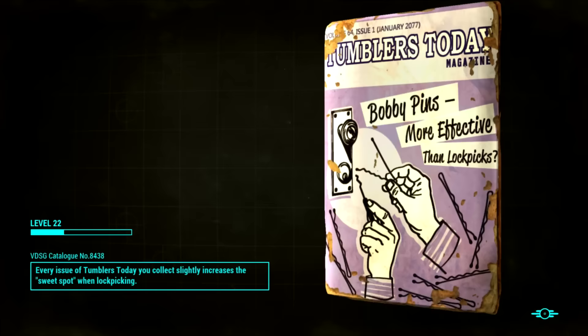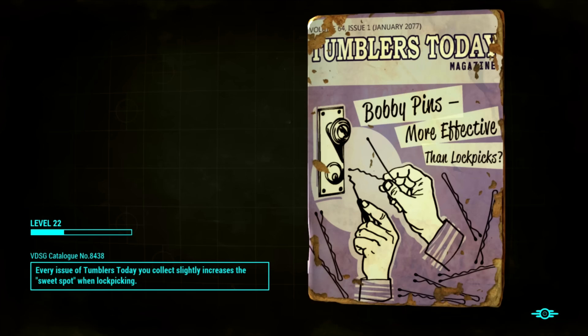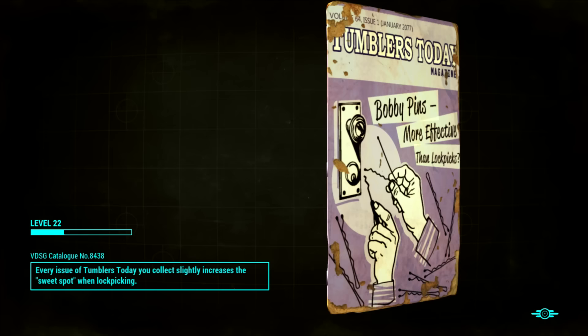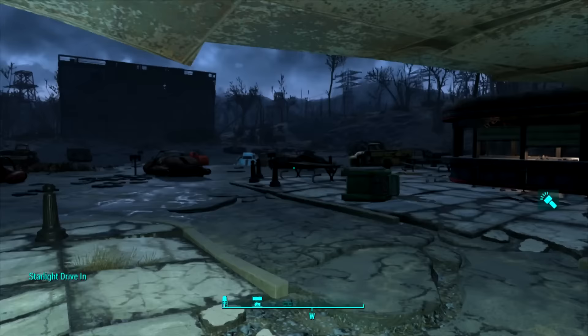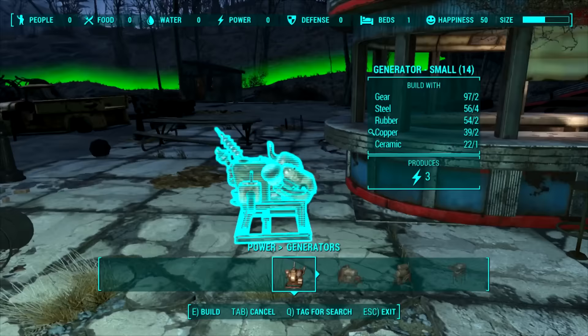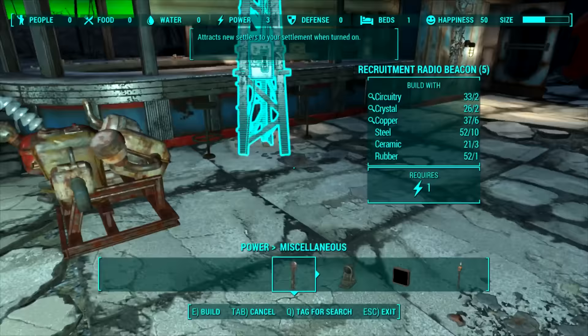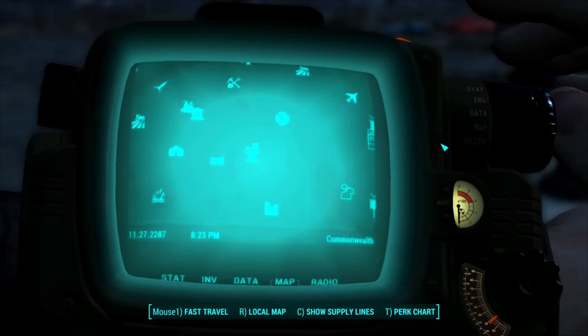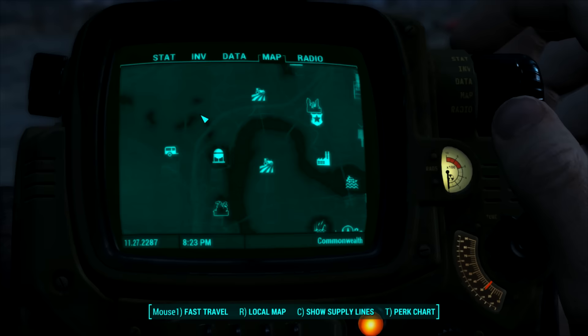All right, so much fast traveling. None of these are places we yet fully own. Starlight Drive-in! Every issue of Tumblers Today you collect slightly increases the sweet spot when lockpicking - too bad I haven't come across many of them. Power generator over here, recruitment beacon over here, catch the wire and we're done. We've got the co-op trailer estate, Oberlin Station, Grey Garden - I think that's it for all we've got so far.